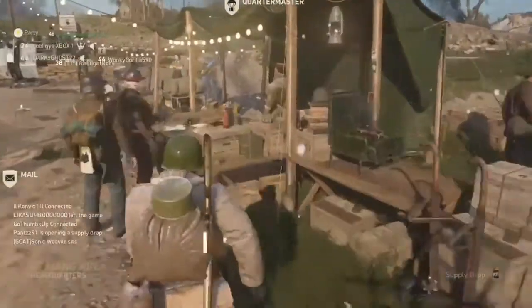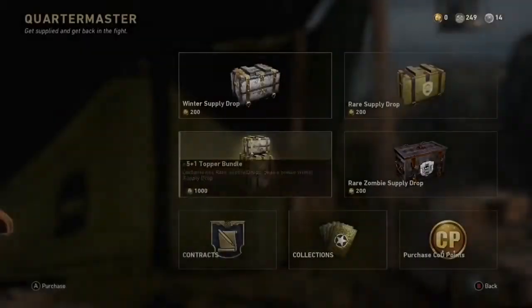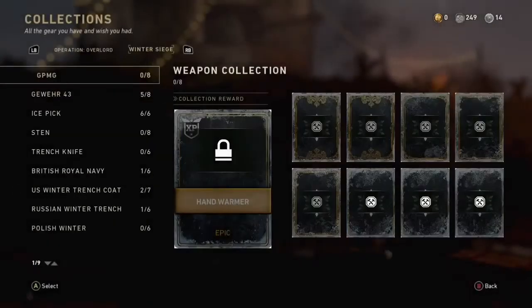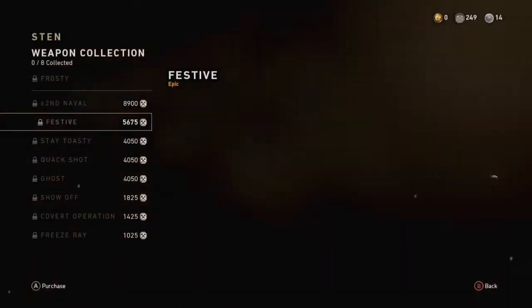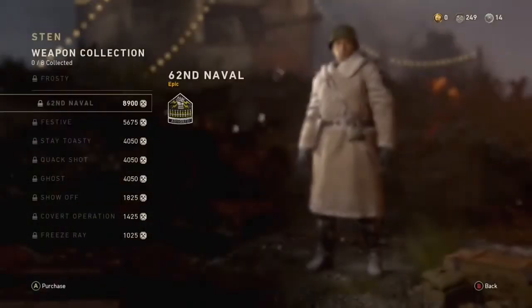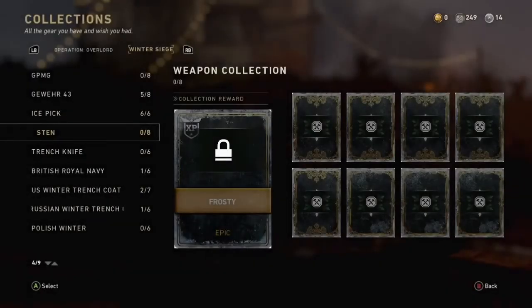But you get the normal variant. If you want the winter variant, you want to go into the Quartermaster, then Collections, and select whichever one you want. You'll get the frozen one — like the ice variant. If this video helps you, please like and subscribe. Peace.